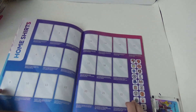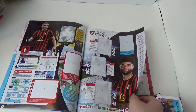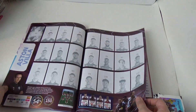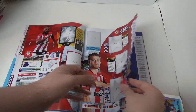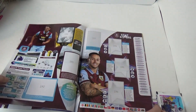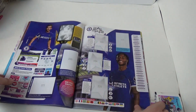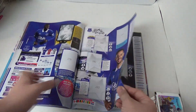We've got the home shirts. Then we've got Bournemouth, and there you've got a bit about them. Arsenal. Aston Villa. Brentford. Brighton. And you've got Burnley. And you've got Chelsea there. Crystal Palace. And you've got Everton. Fulham.